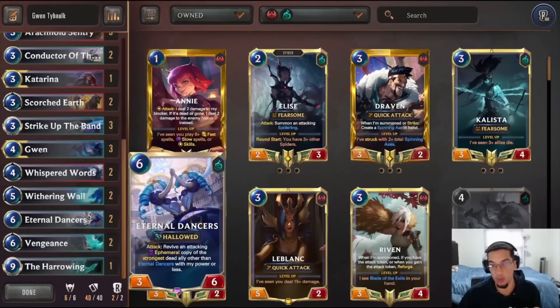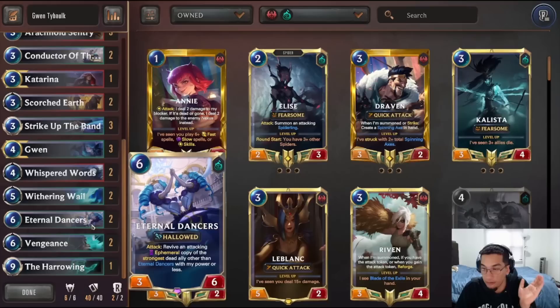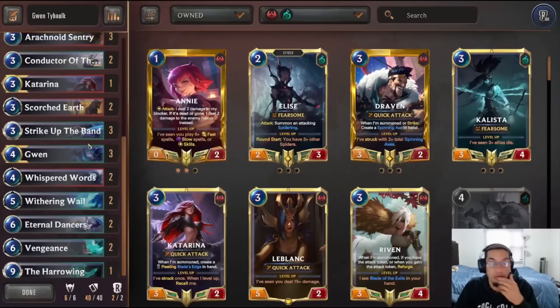We're playing two Eternal Dances, which by the way is kind of busted. It can synergize with Taibo — it can summon Taibo back if you have enough Halo units on the field. She can also summon Katarina back, that's why we play one Katarina in this deck, creating an infinite loop of rallies. Or she can always summon Gwen back, which is going to do a lot of damage. So we play Eternal Dances.